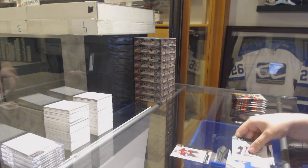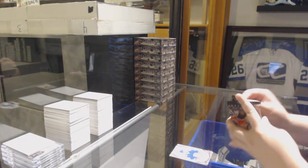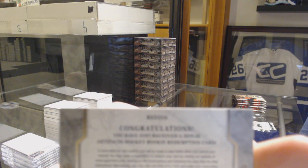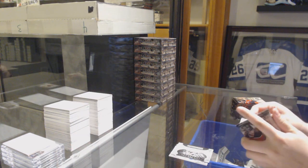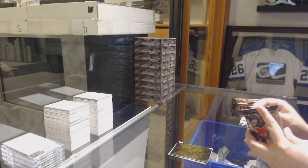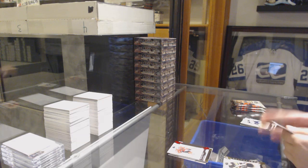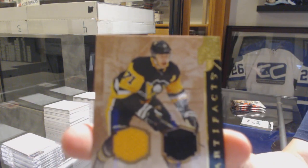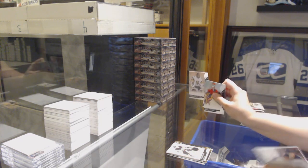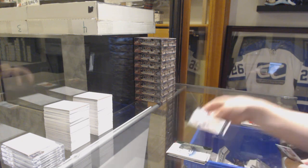We start off number 299, Vincent Hindistroza, and a Remnants jersey of Sven Berchie. We've got a Rookie Redemption Wild Card 216. We've got an Orem, Austin Matthews. Number 299, Jonathan Taze Ruby. We've got a dual jersey, number 2125, Evgeny Malkin. Number 2999, Marc-Andre Fleury. And number 299, Emerald Rookie of Zach McEwen.